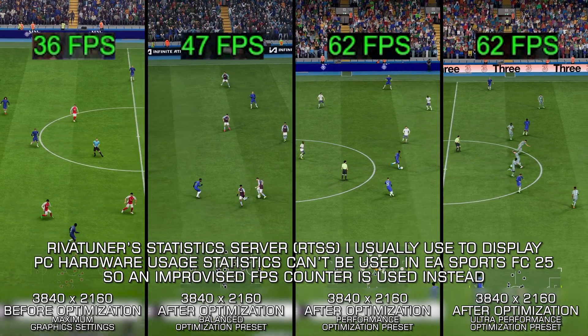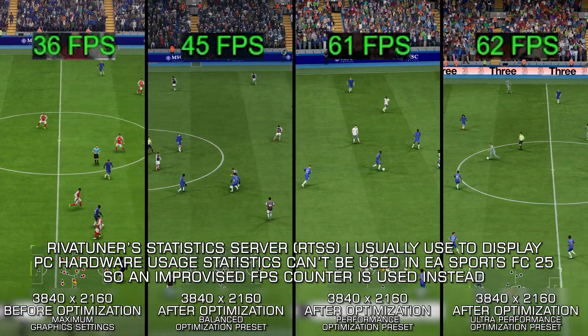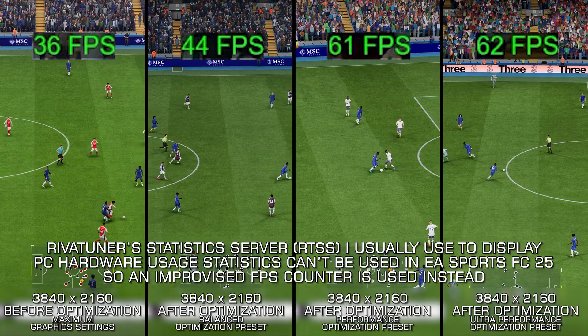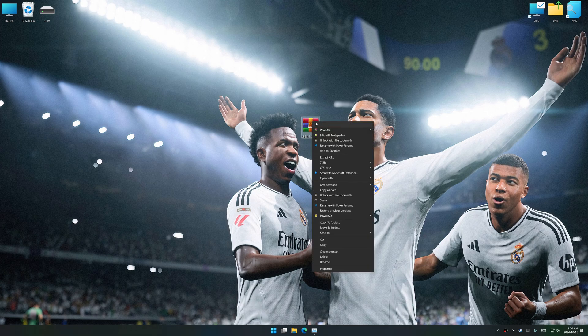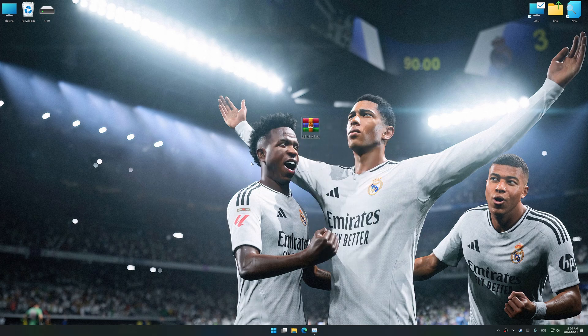If optimizing overall performance is indeed what you are looking for, let's begin. In this video, I will use an optimization tool called Low Specs Experience. Low Specs Experience is a PC video game optimization solution I developed that allows you to optimize your favorite games based on your preferences and needs. Before we begin the optimization process, download and install Low Specs Experience using the link in the video description.